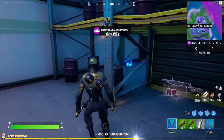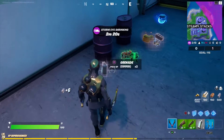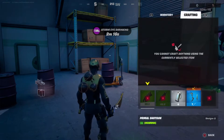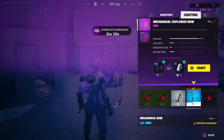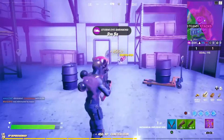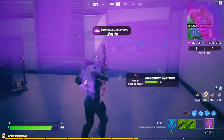Now all we gotta do is find three more grenades — and there we go, right off the bat. We found the bow, we found the grenades. You're gonna want to upgrade your bow with six grenades, and therefore you have the explosive bow right here, which is exactly what we need to finish this mission.